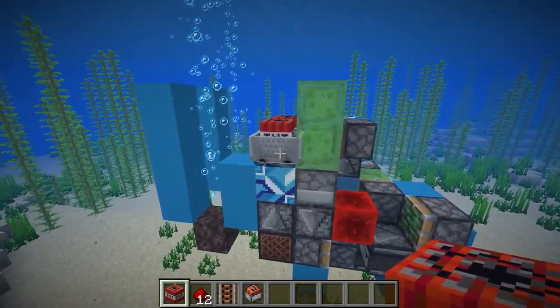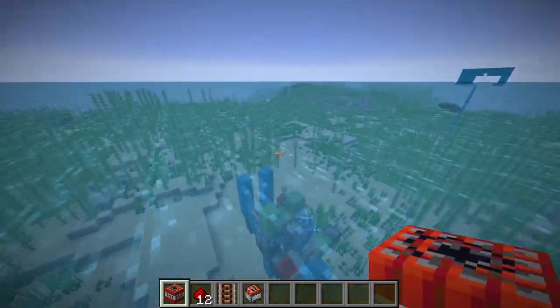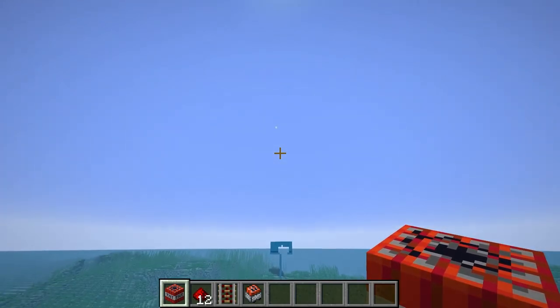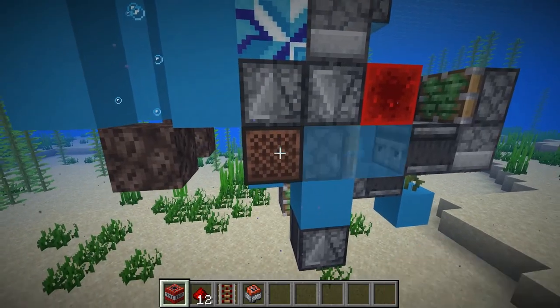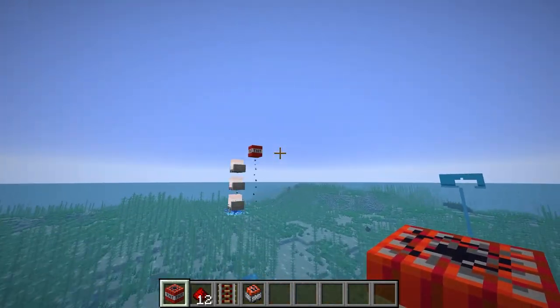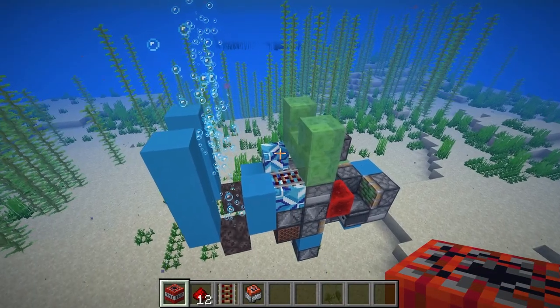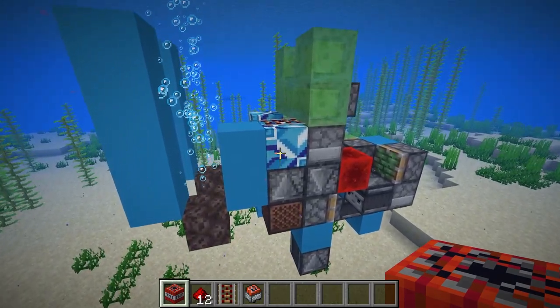Now, when you use a lot of TNT minecarts, this cannon actually becomes very powerful. Basically, its power depends on how many TNT minecarts you want to use every time you launch it. So if we have a ton, it'll launch the TNT extremely far away. That last example was only 12 TNT minecarts, so we're gonna double it to 25 — and at this point we're basically just gonna be teleporting the TNT. This is a very interesting and powerful weapon, so if you guys do want to build this for yourself, let me know and I might consider making a tutorial for it.